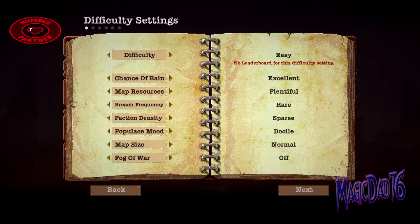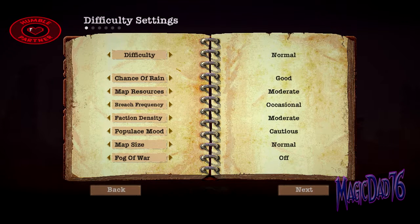We're going to go with Easy Difficulty because I don't know what the results are. I don't know what any of that is. Occasional, Cautious... Chains of Rain. Good. Moderate, Occasional, Moderate, Cautious. That sounds good.